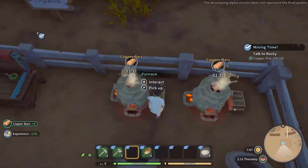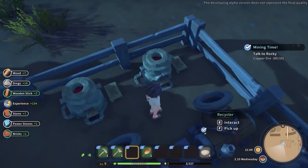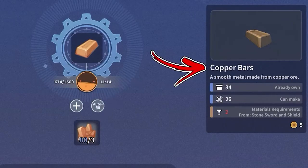There is also another important method to obtain copper bars. To do so you have to interact with a furnace, which will allow you to convert three copper ore into one copper bar.